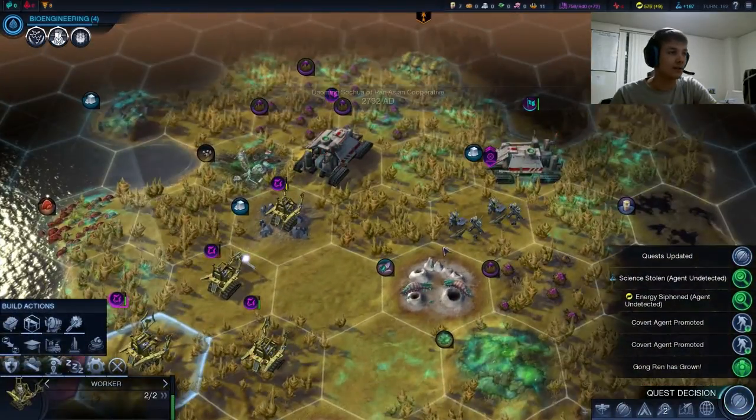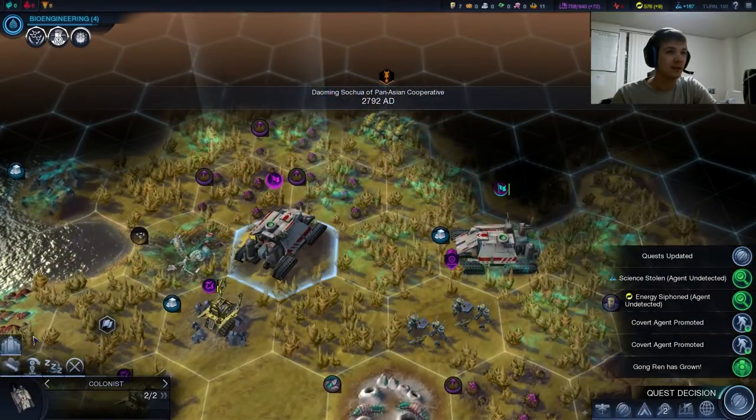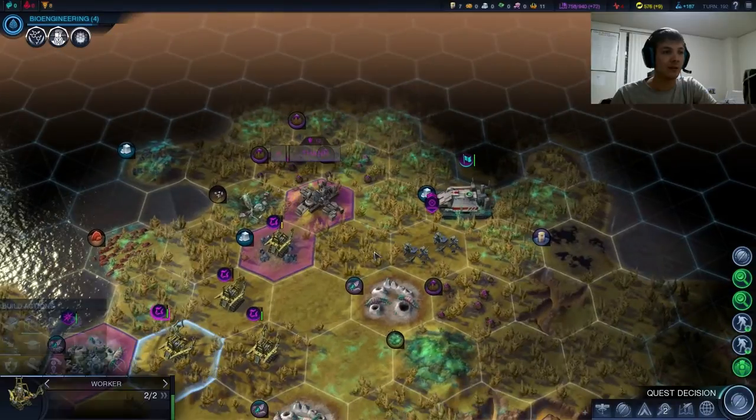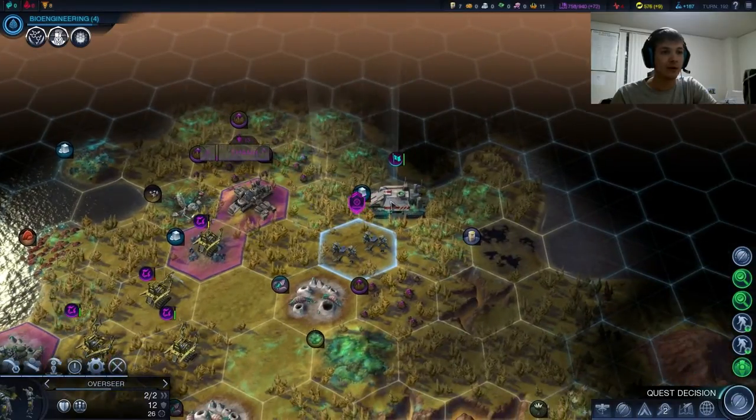They didn't do it. Sweet! Just like that, we land us a city. And the KP cannot settle within three tiles of us. We are good.